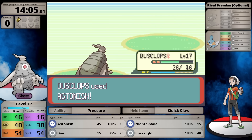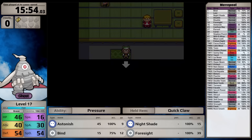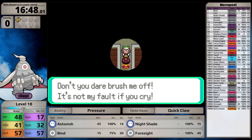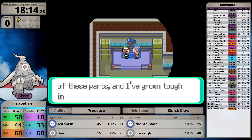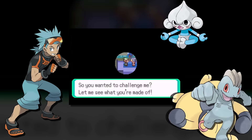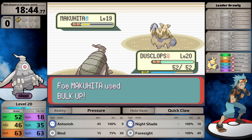On Dewford Island I pick up the Silk Scarf. Inside Brawley's gym, I fight optional trainers to gain as many levels as possible, bringing Dusclops almost to level 20. Brawley's team consists of three Fighting-types, all with exclusively Fighting-type moves except Light Screen and Reflect. That means Brawley cannot damage either Dusclops or Banette. Bye-bye Brawley - send my regards to Bruno.